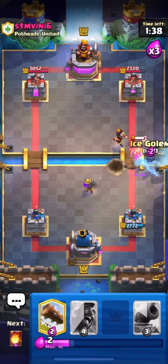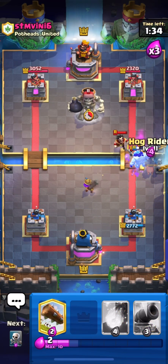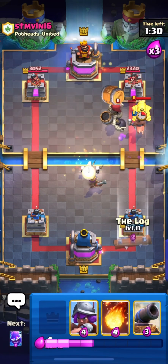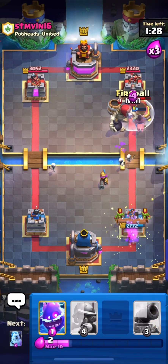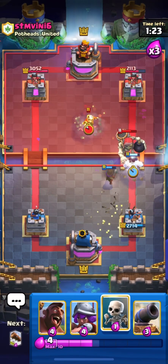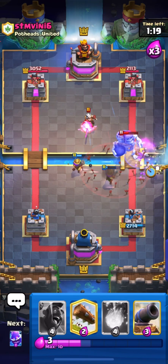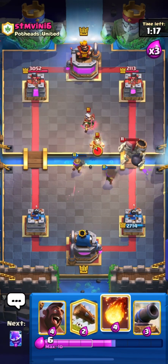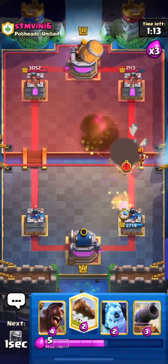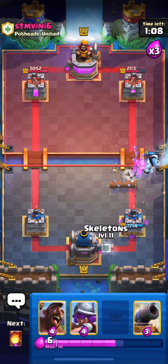Let's put down our musketeer and ice column to stop his witch and wizard — nice. Let's go in with our hog guys. He is again playing his barrel, so I'll fireball his princess tower. I'll place my ice column and musketeer over here, then fireball — but I'll miss his wizard. I'll log his barrel and then place my ice column.